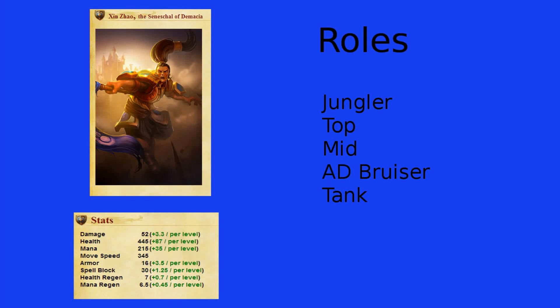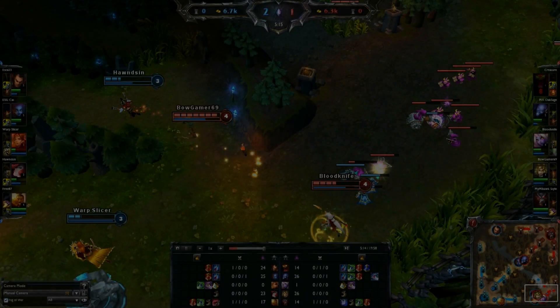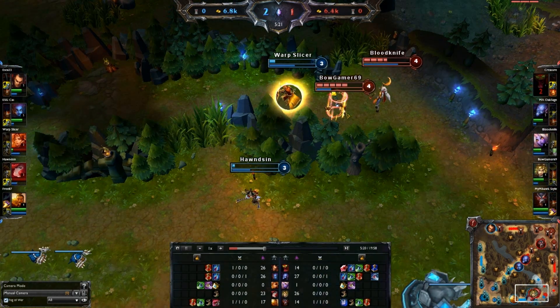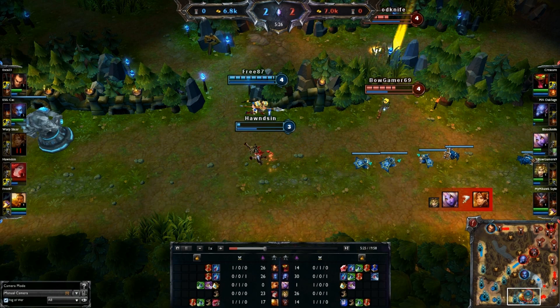Hello and welcome to another League of Legends commentary. Today I will be giving you a how-to guide on Xin Zhao. Xin Zhao has many possible roles. Primarily he's played as a jungler, although he can also be played as top lane or mid lane, and in those lanes his role is as an AD Bruiser or a tank. Typically you play him as a more damage oriented AD Bruiser, but you can certainly go towards the tank route.